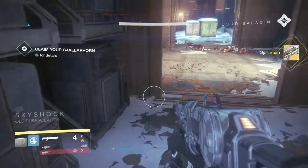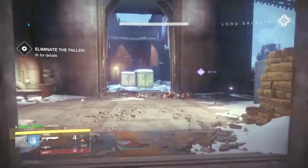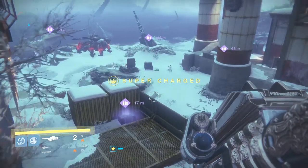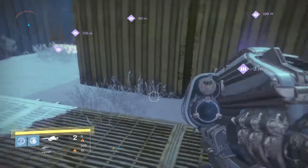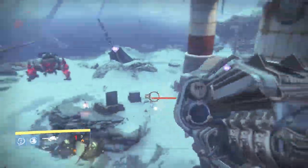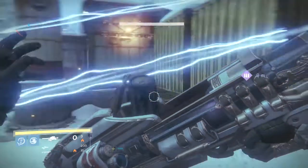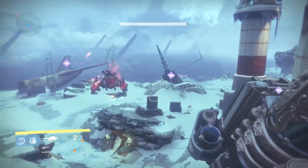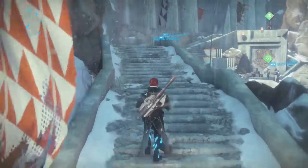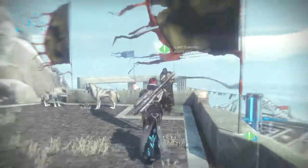The power of the Iron Lords now rests in your hands, guardian. Use it, clear the gap, and remind the Fallen what happened to their numbers so long ago. It's like giving Stone Cold Steve Austin the can of whoop-ass he's been dying to open — like you're Oprah Winfrey giving out rockets. Now once you've completed all of that, come back and talk to Lord Saladin and complete your quest.